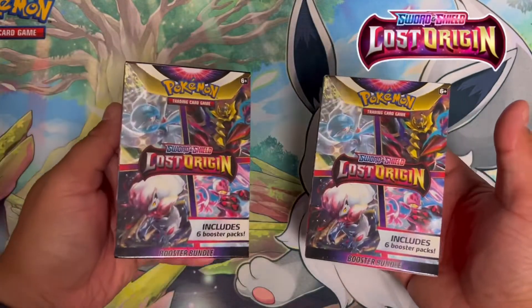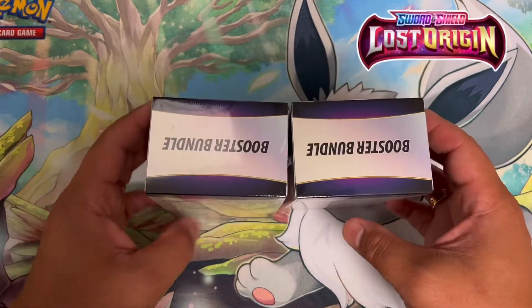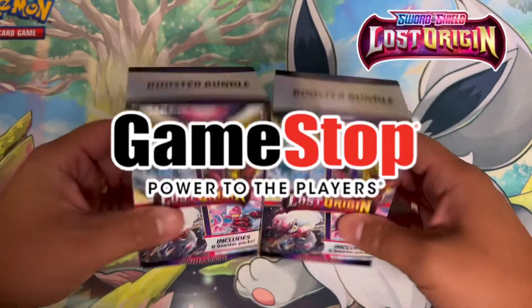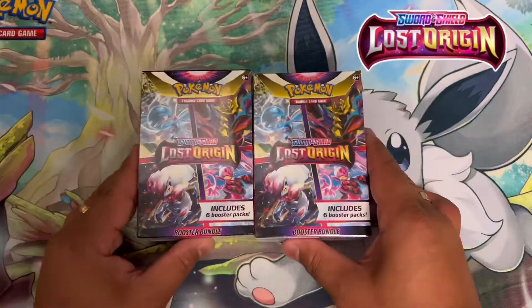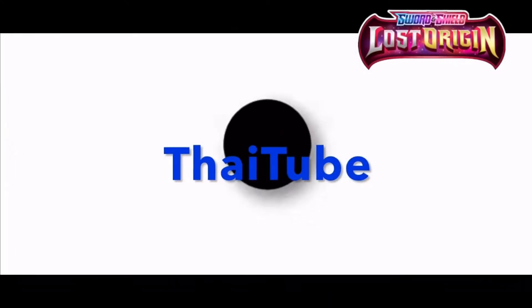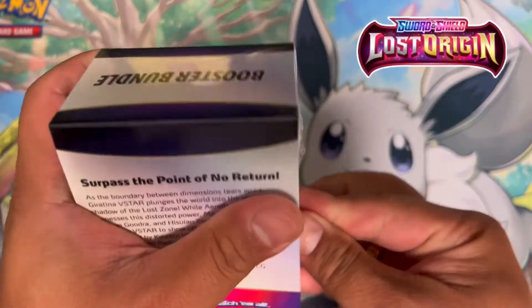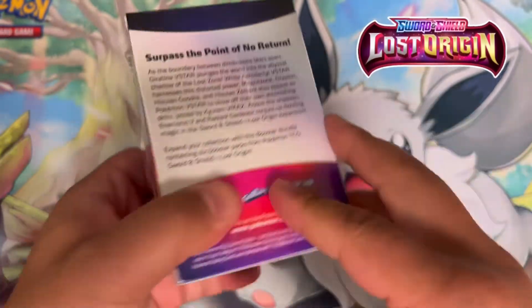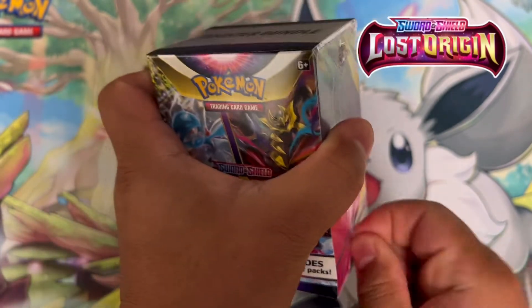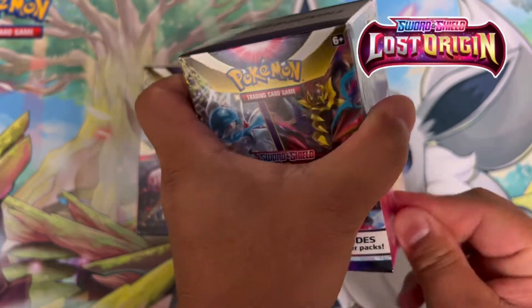Welcome to Tie Tube guys! Lost Origins is out and it has dropped. This is the mini booster box bundle — got this at GameStop for about $23, it comes with six packs. Let's see what we can get. Will we pull the Giratina? Super excited — any day we get to open Pokémon is a great day because we got a chance to pull something big.